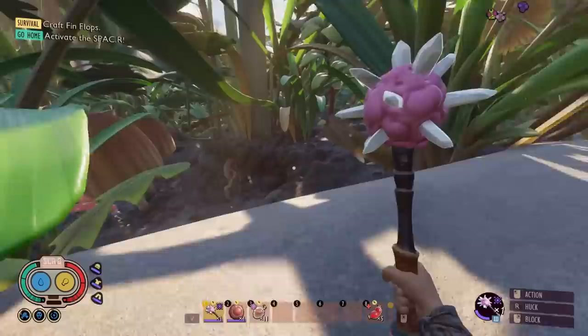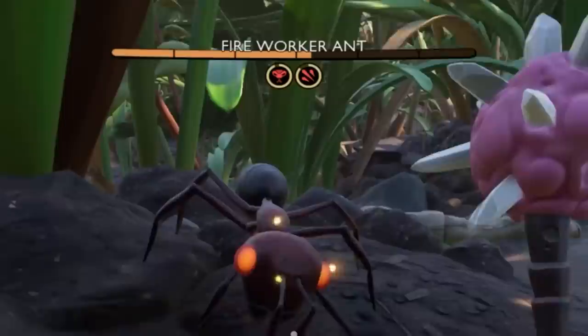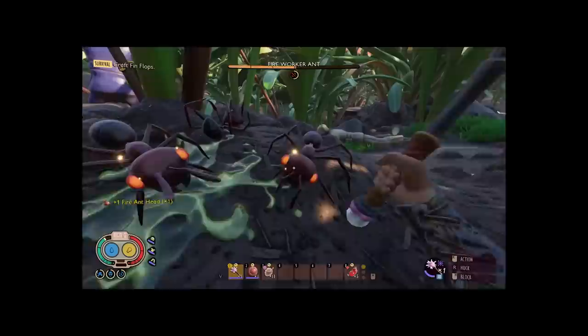First up: Salt Morningstar. Because I've gotten it to level six, it unlocked its new ability where on my combo finisher I should bleed targets. Target acquired — get punched. He's dazed and bleeding. That's insanely strong.